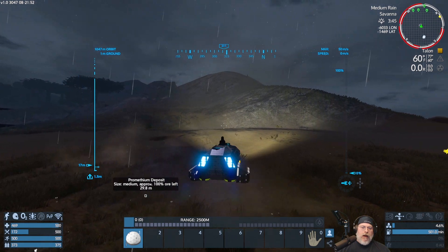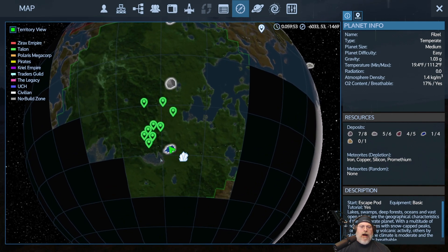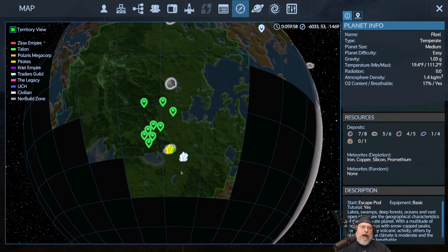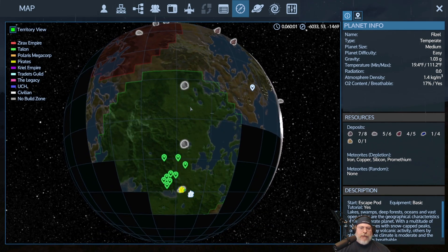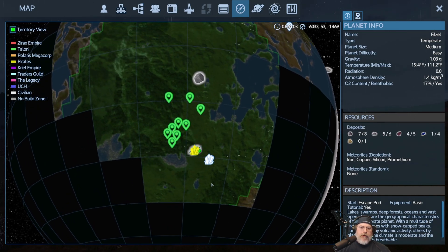The deposit will stay marked on the map going forward. You can also bookmark it and add a map marker — I usually use the crystal icon for deposits, but any icon works. Be careful about adding too many map markers though, because over time they really start to clutter your screen. If you don't bookmark it, the game still remembers where it is and you can find it on the map later.